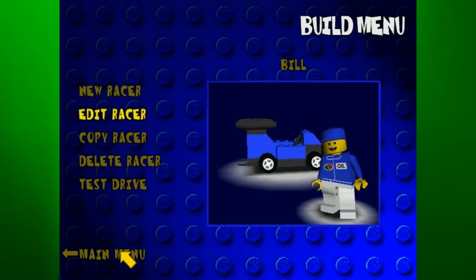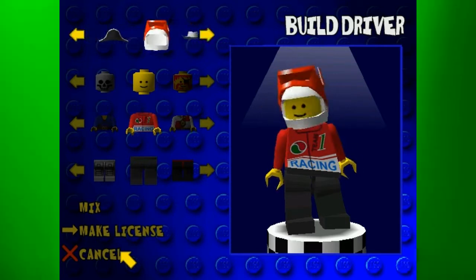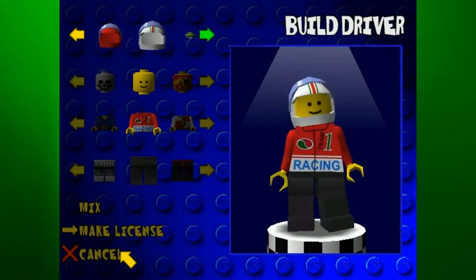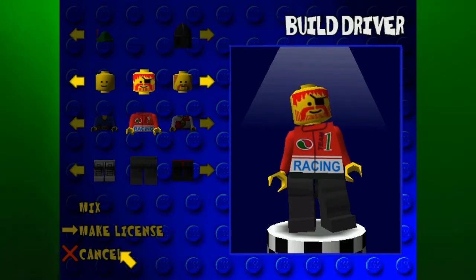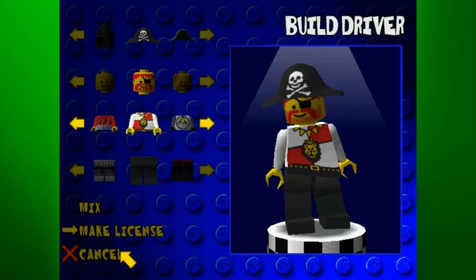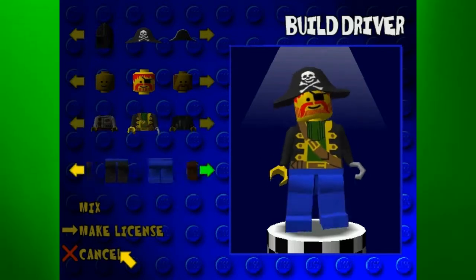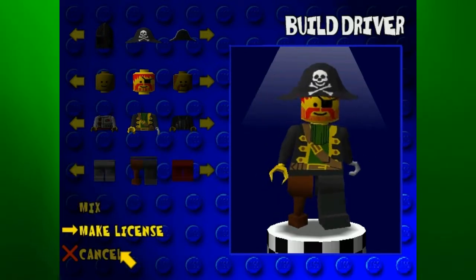If we go into New Racer, we can tell that we have some new pirate hats. We unlocked a few here, but it wasn't anything special. But we also unlocked Captain Redbeard, like his entire set. So let's go ahead and make his character right now. He also has a peg leg here. There's Captain Redbeard.